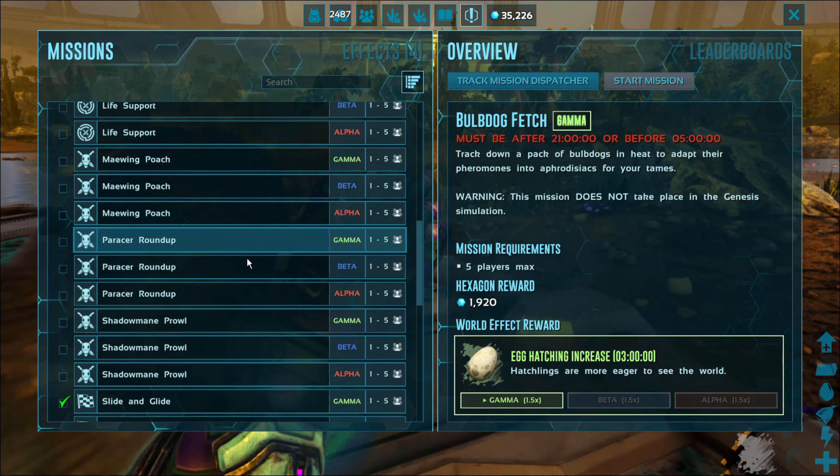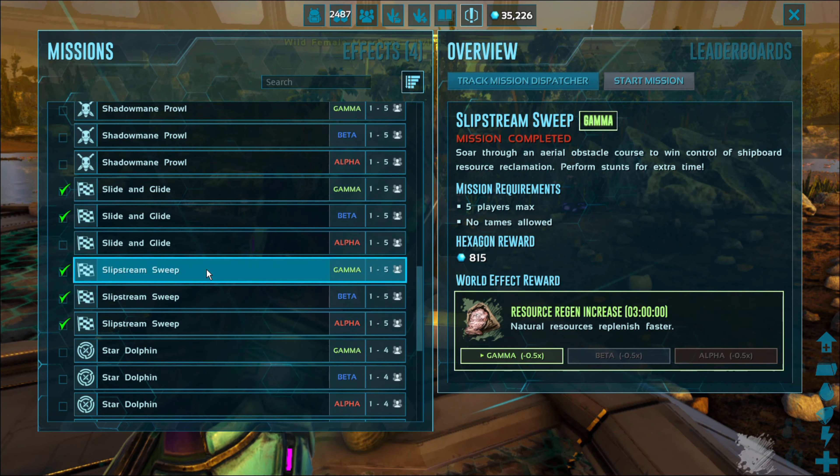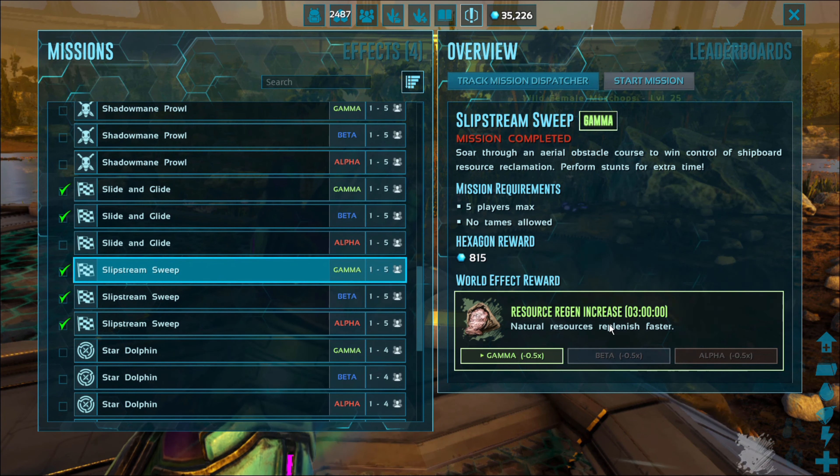The Slipstream mission gives you resource regen increase.